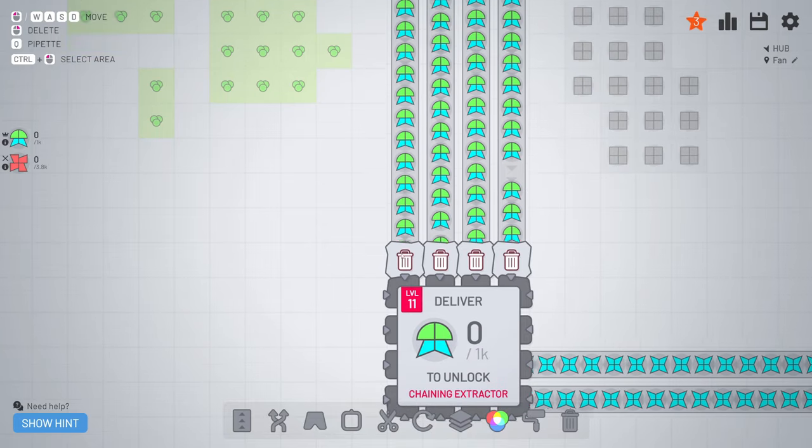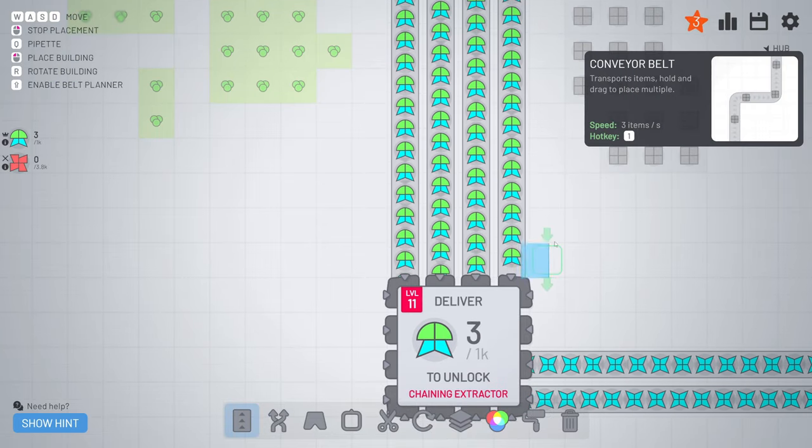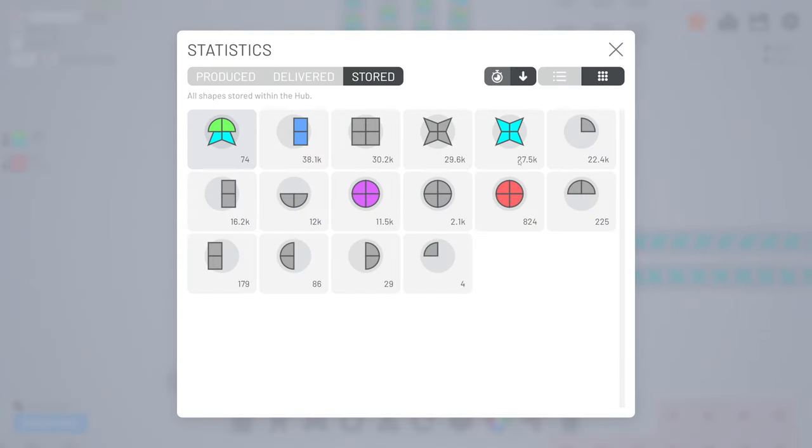This is the last one - let's do this. And of course I need to bring this in because I don't have enough. I need like 5k more - just get 31 and a half, something like that, and it should be fine.